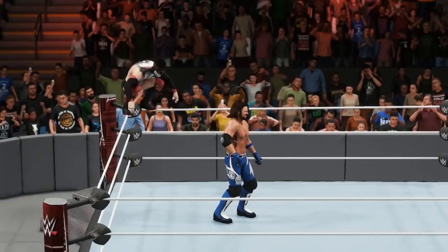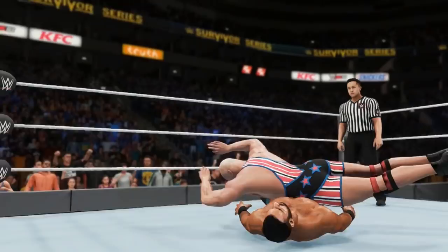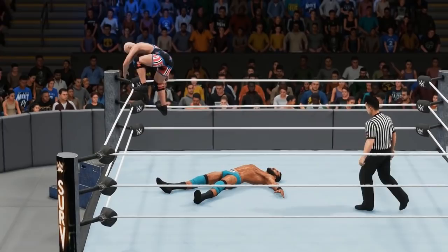Additionally, the modifier also works when climbing the turnbuckle. Rather than climbing it the normal way and then awkwardly spinning around to perform moves like the moonsault, this year you can use the modifier to climb the turnbuckle with your back facing the ring — in the perfect position to pull off the move.